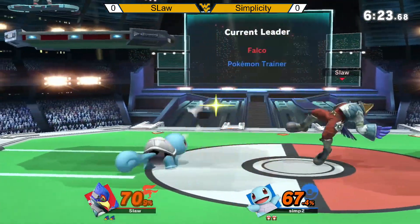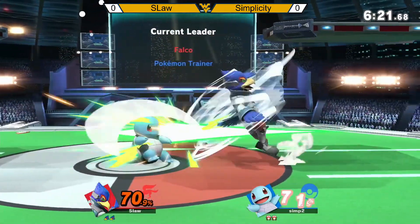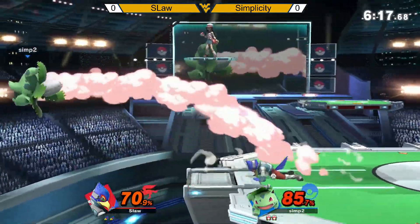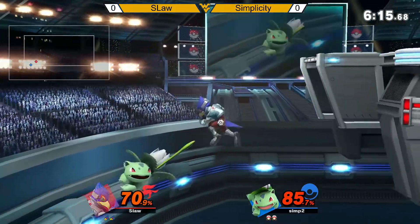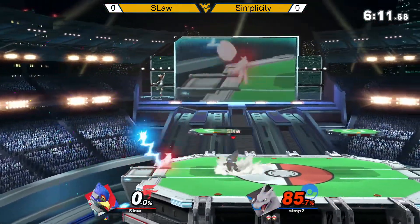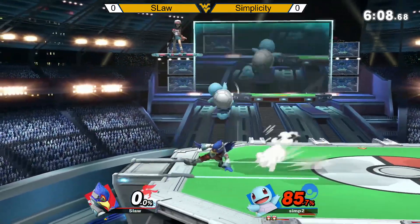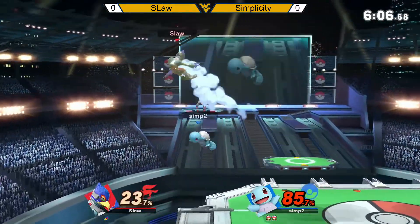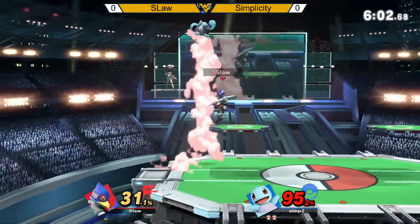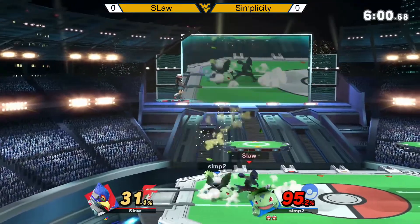Pretty even game now. Spawns with a jab out of shield. You hate to see that happen. Going for the sauce, but... Building that shield pressure — not going to do too much, but it's going to put Falco at a disadvantage there.